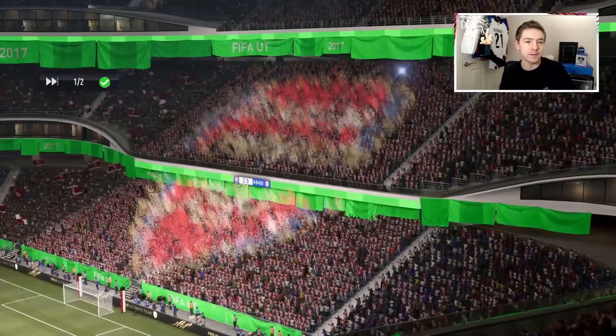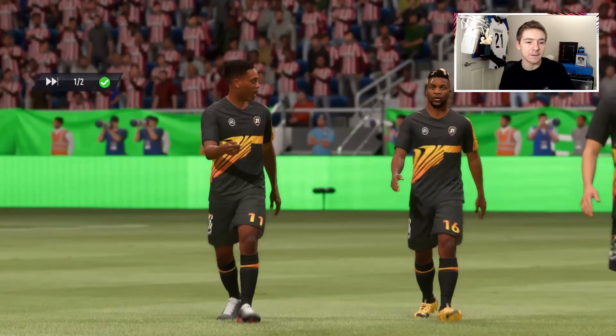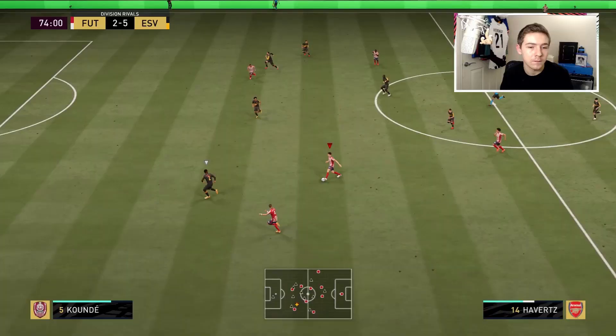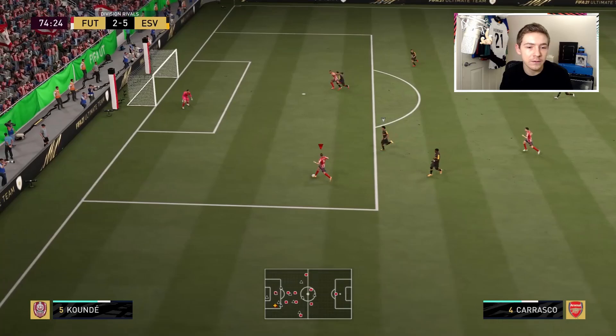At the break we are down — it's 3-2. We were down 3-1 at one point, but then I thought no, this isn't happening — we need to defend better. I just wasn't defending well in that 4-3-3 formation, so I'll switch to the 4-1-2-1-2. We've brought Mbappe on up front, and hopefully Carrasco can do a job in that left-mid role.